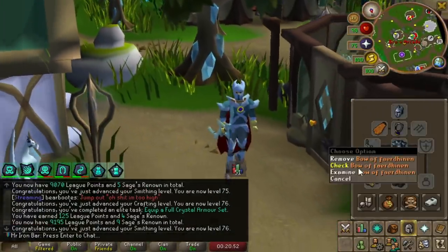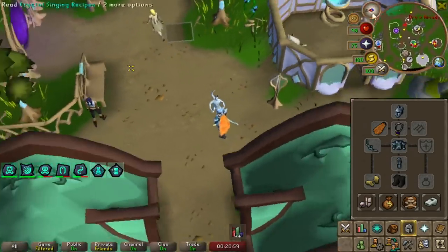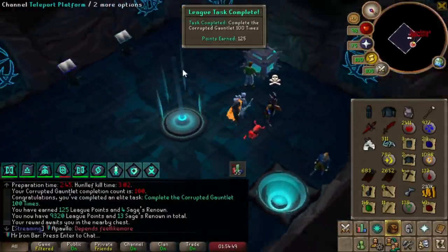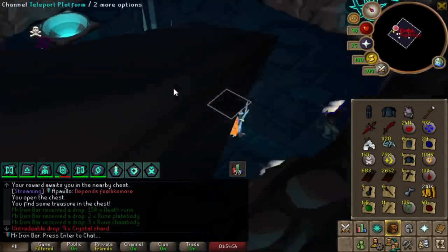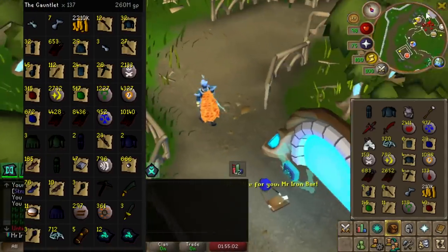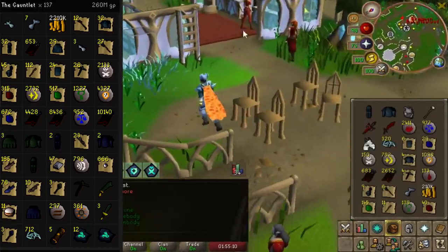We got the full set, baby! Eventually I will perma-charge this, but we can definitely start using it as is. So there it is — 100 KC done at the Gauntlet, and we'll call it an end to the Gauntlet grind because we got all the drops that we need. It's time to go and get some other upgrades and work on Tier 7 towards the CM. Definitely unlock Tier 7 and get some better upgrades for sure.